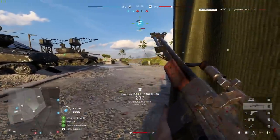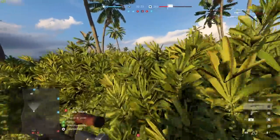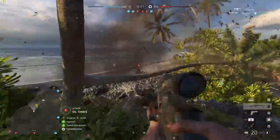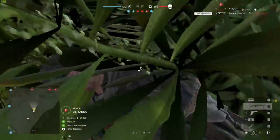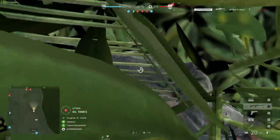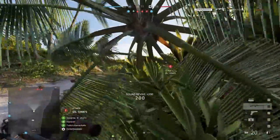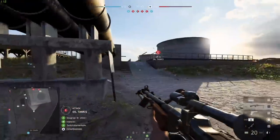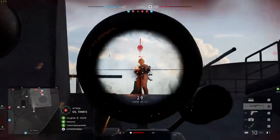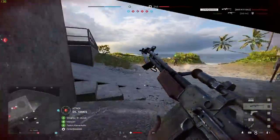The BAR — the Browning Automatic Rifle, the M1918 — was actually one of my favorite guns in Battlefield 1. The very first iteration was the basic M1918. The one further developed and upgraded for World War II was the M1918A2, which came with a select fire mode. In-game, it allows the weapon to switch between rapid fire and normal slow automatic fire.